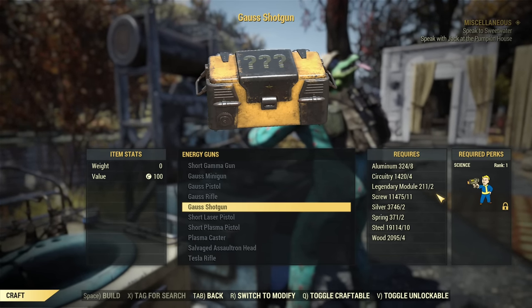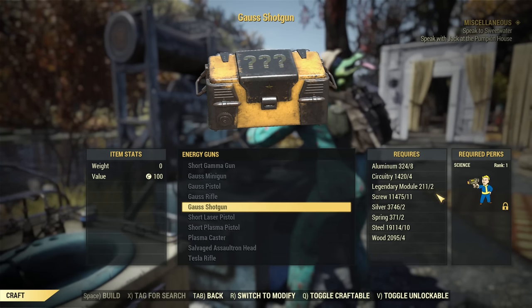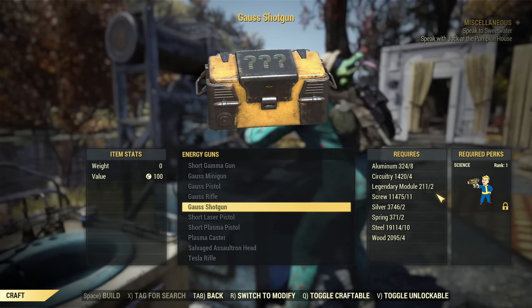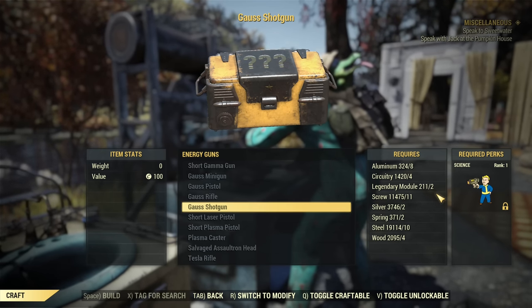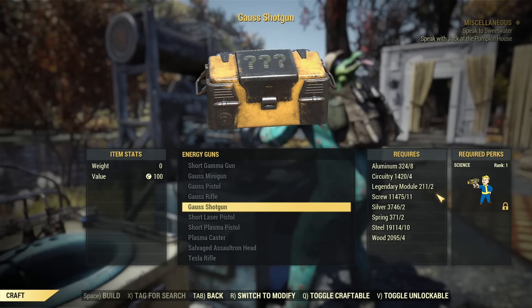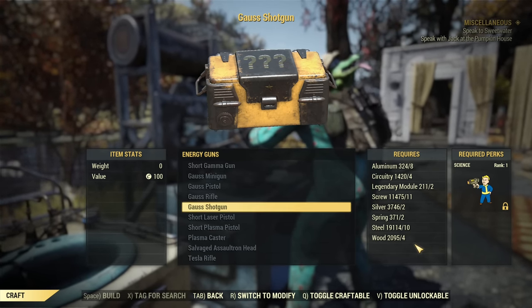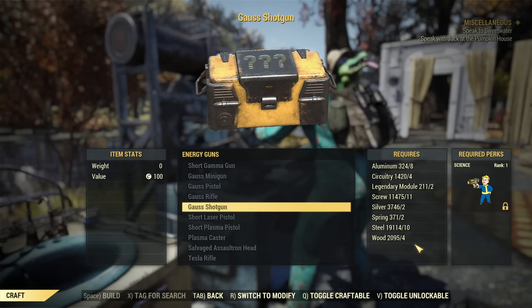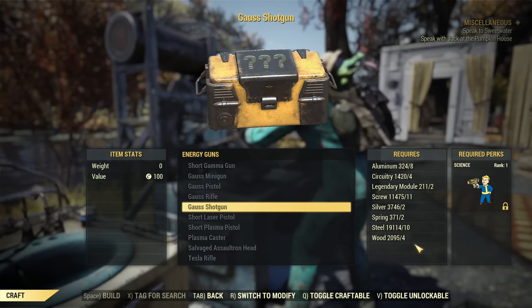If you are high level, it will be a level 50 Gauss shotgun with random legendary effects ranging from 1 to 3 stars. You can get 1-star, 2-star, or 3-star Gauss shotguns, and you cannot craft two using Super Duper. Super Duper does not work while crafting legendary weapons.